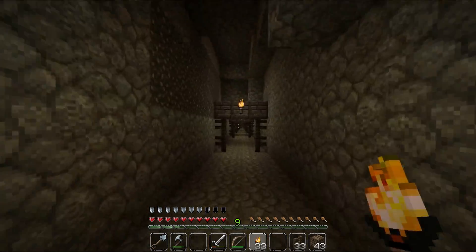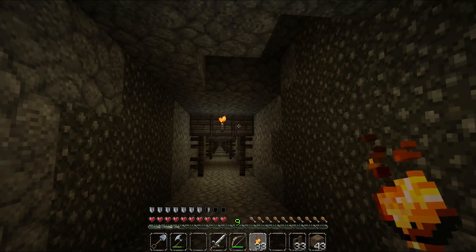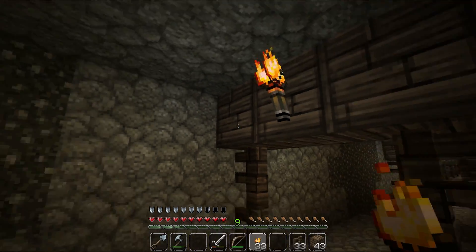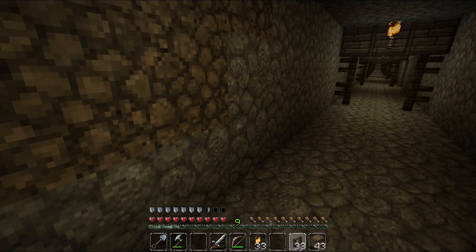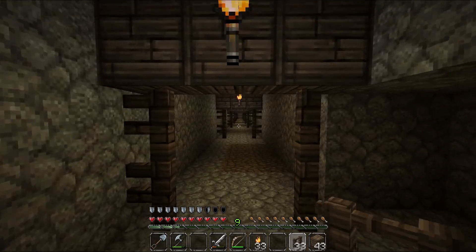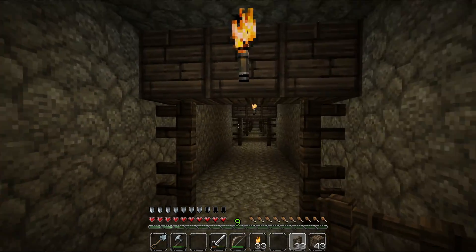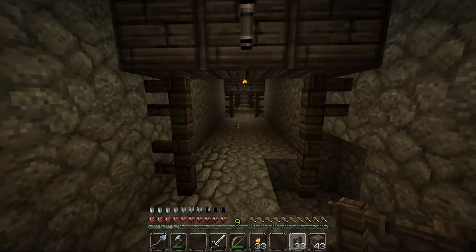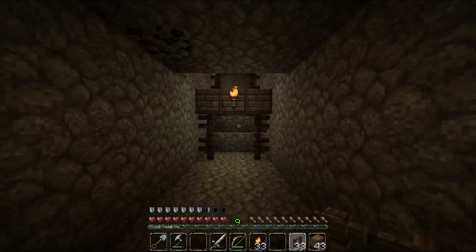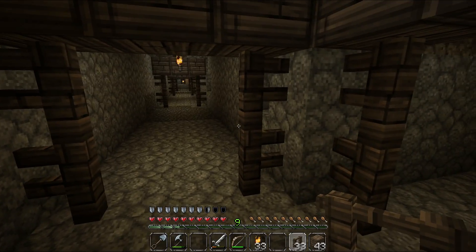This is a big tunnel made 3x3 blocks, with every 10 blocks one row of wood and fence to keep the roof from falling down. Those are the rules from the challenge. This tunnel is where I dig out my cobblestone — I still need lots of it for my buildings, roads, and so on. I also dug in every direction around my base.